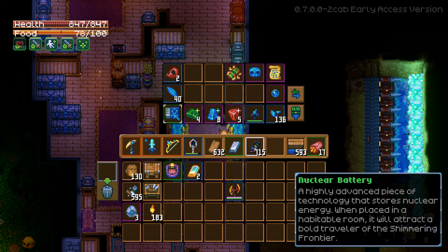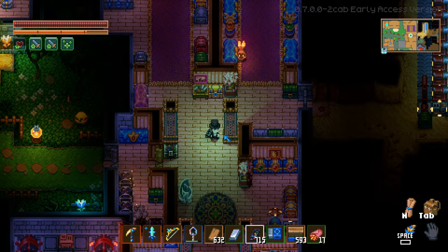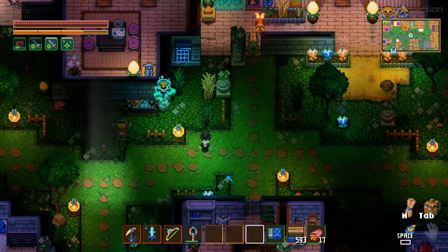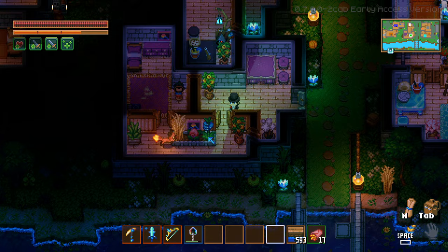So what does it even say? 'A highly advanced piece of technology that stores nuclear energy — when placed in a habitable room it'll attract a bold traveler.' I should have read that before. I thought the item you need for the NPC was gonna be dropped by the boss like it always has been, but I guess not. Mr. Nuclear Powered Man, how about you show up? Well, he did that real quick.